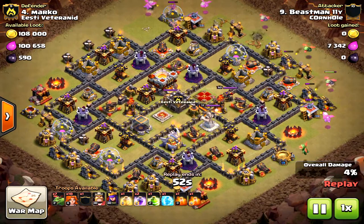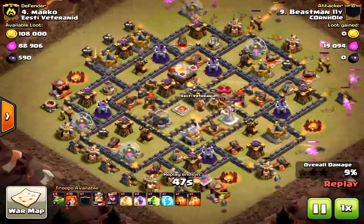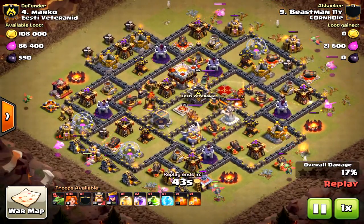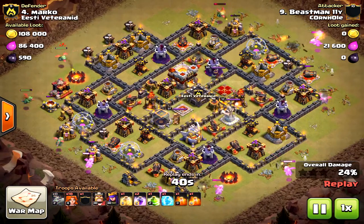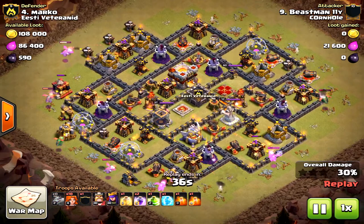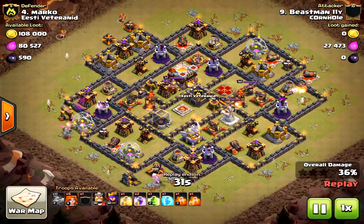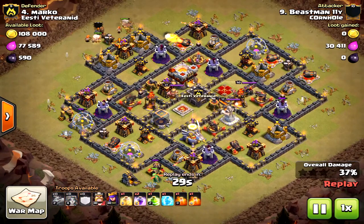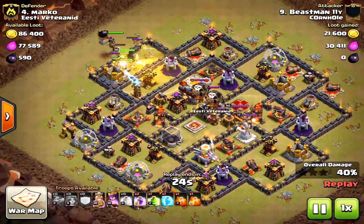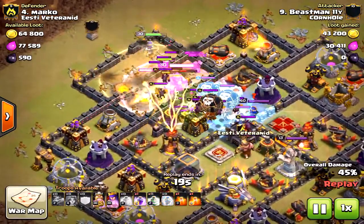Again, spreading out those baby dragons. He's not even worried about those air defenses because they're out of range, and he's able to use so many baby dragons to take out a large percentage. He's going to come in from the west-northwest with his main attack — that's where the Town Hall is. Before the valkyries drop, it's 36 to 37 percent — a lot of percentage from those baby dragons. He drops the heal, making sure the valkyries stay alive with the Eagle Artillery hitting them, then drops the jump.